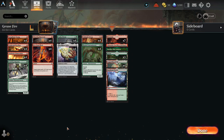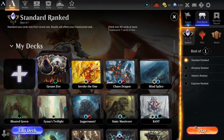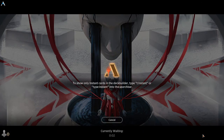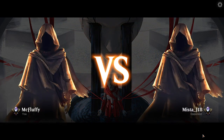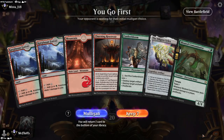We have 8 two-drops and 8 three-drops, so we're hoping to curve out really fast. We'll get into some games, and there will be a full deck tech at the end of the video. If you're looking for more Phyrexia All Will Be One action, make sure to subscribe because I plan to come out with more decks as we explore and test out new cards. Today we're going to see if we can rank up with this quite aggressive deck.